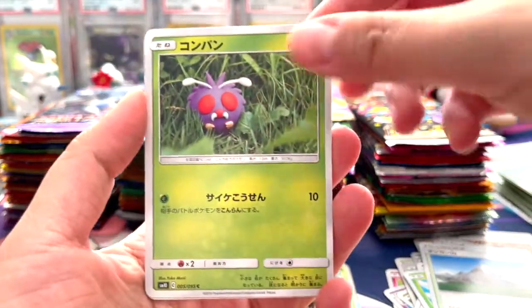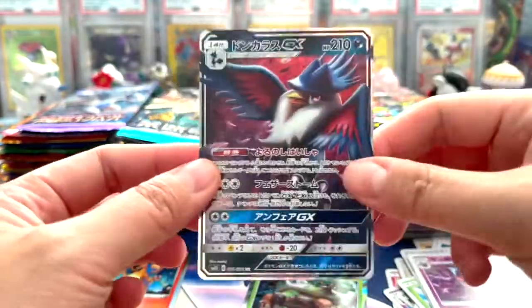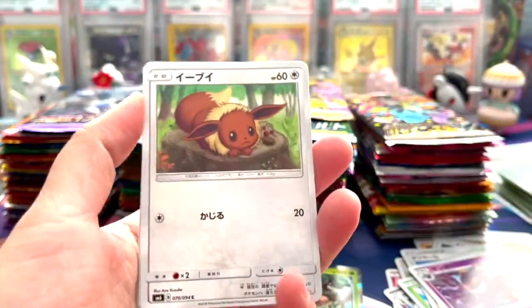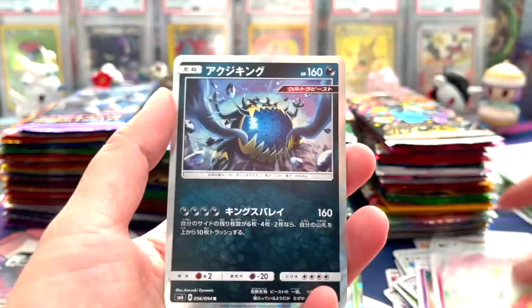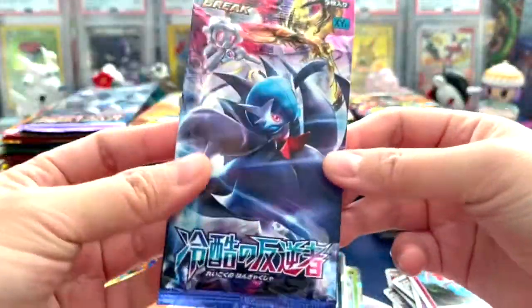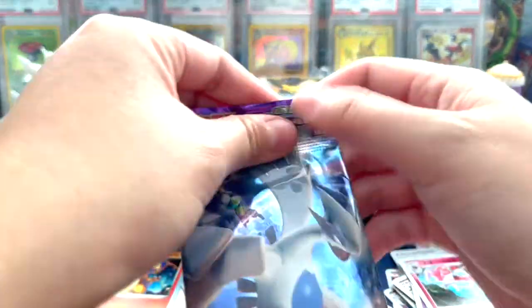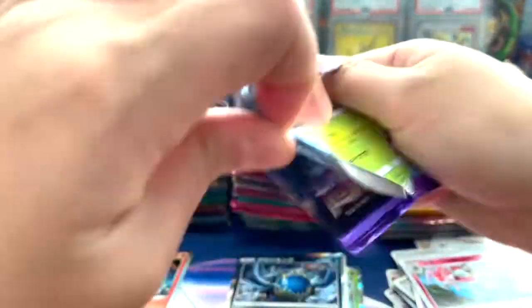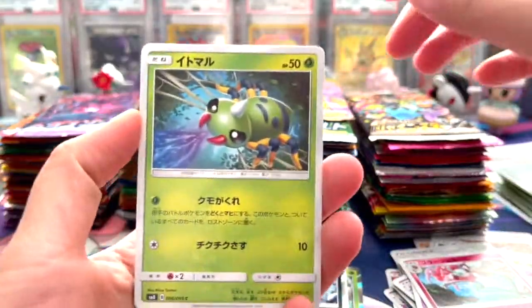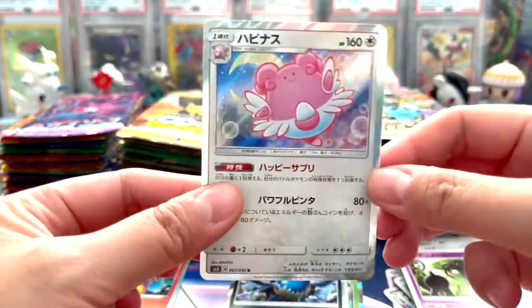We have a venonat to start off with. Oh nice, a Honchkrow GX - very cool. We got cute eevee, very cute, and a guzzlord holo, very nice. These are our steam siege packs I believe. I'm going to think about opening those up because those are older now, so I'm not sure if I want to open that yet. Nice, we got a blissey holo - that is adorable.